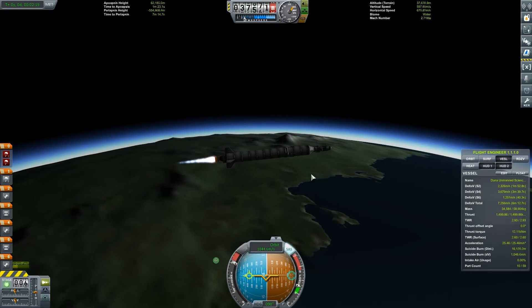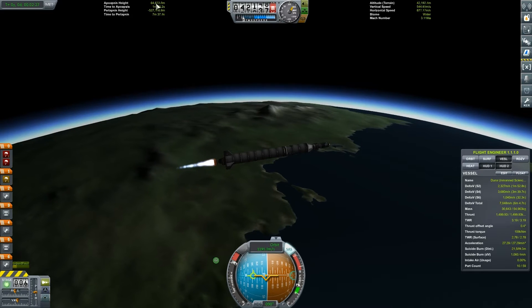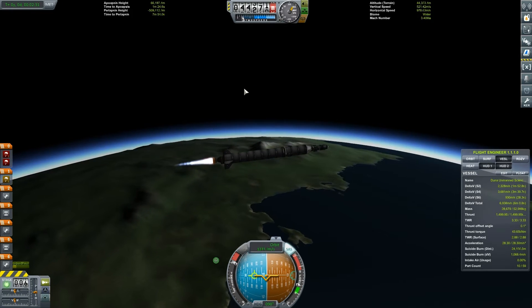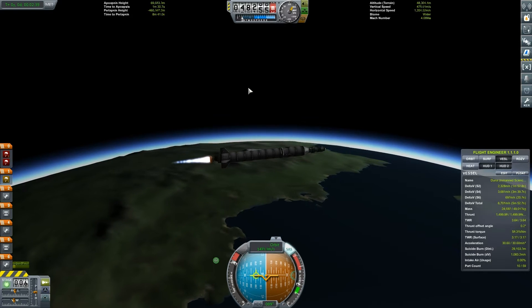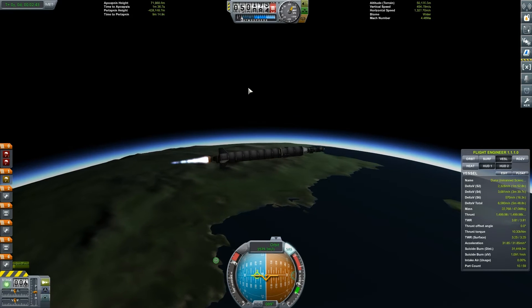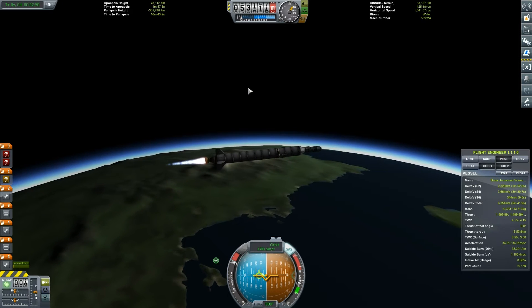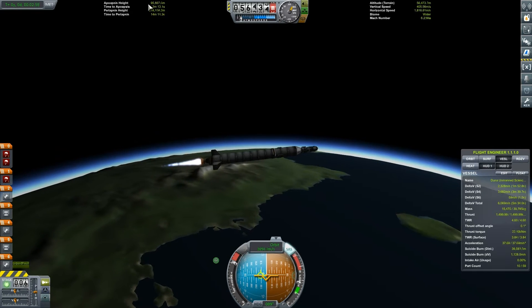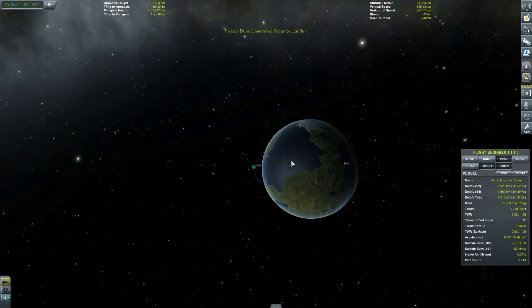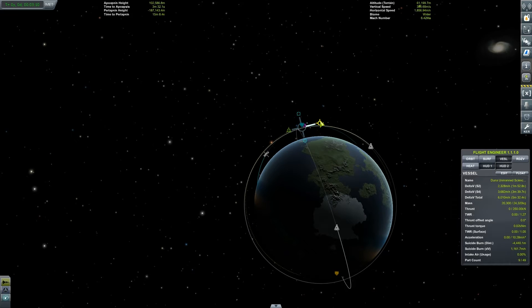If I can just guide your attention to the top left-hand corner where it says Apoapsis height — that is quite high already, at 65,000 meters as I speak. That is why I had quite a rapid transition into horizontal flight for my rocket. I didn't need my Apoapsis to be so high; I just need it to be out of the atmosphere. So you should see that this stage of my rocket should get me to almost enough orbital velocity. Our Apoapsis is now over the 95,000 mark and we're now out of fuel. I'm going to let my rocket coast to the Apoapsis.